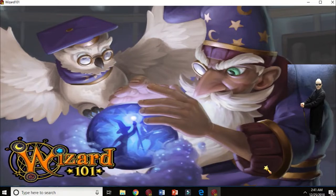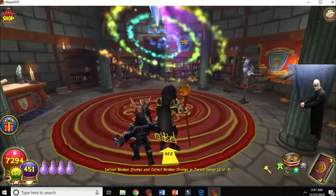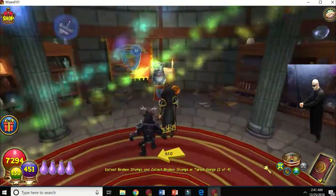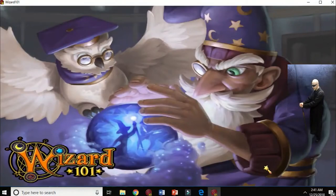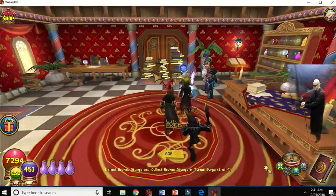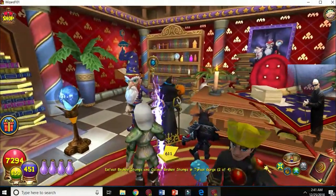Just a side door to Master Ambrose's office, and then we're cutting through his study with Woodsy Owl in the spiral. Say hi to Woodsy Owl. Okay, then we go see him and he dismisses us.